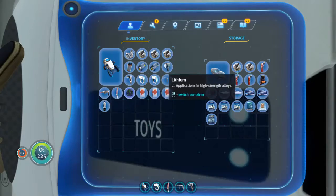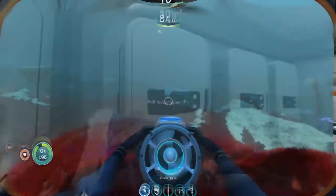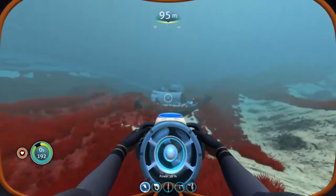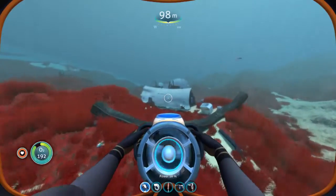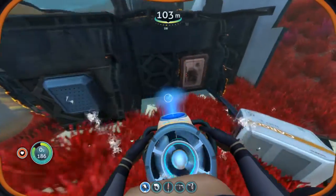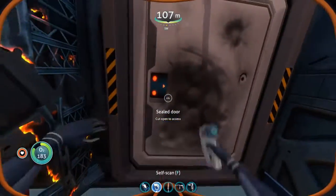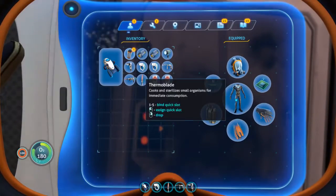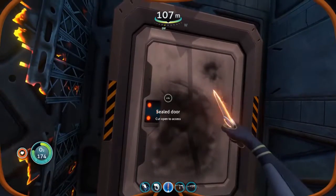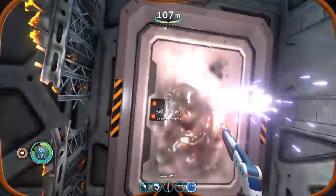It looks like we have another edit coming in here. Yeah, this is where I put away — because I started gathering materials here and I wanted to just cut until I was ready to gather stuff. But okay, so this is where we're actually going to get the battery charger, which I really should have gotten a long time ago. We did get a power cell charger on screen, but the battery charger is found out here in the Grassy Plateau. So I pretty much just swam straight away from my base and found one right away.